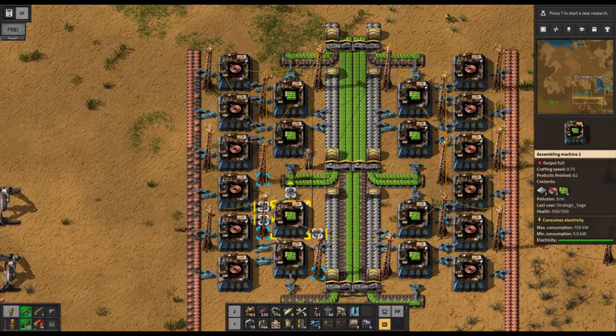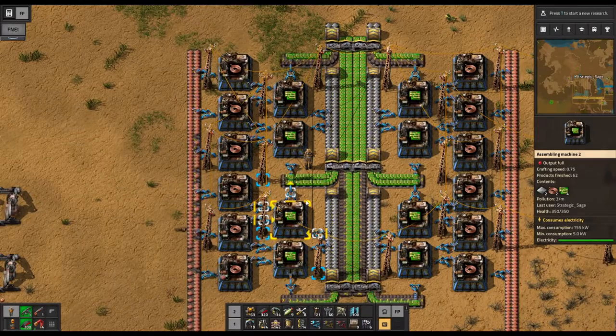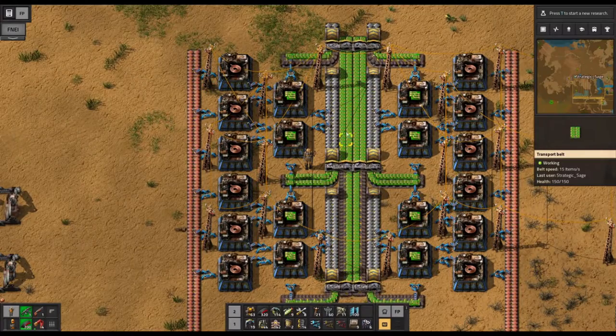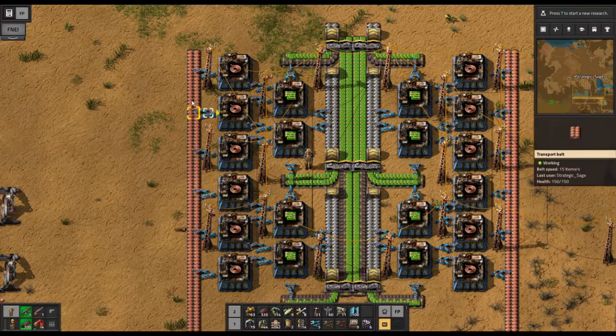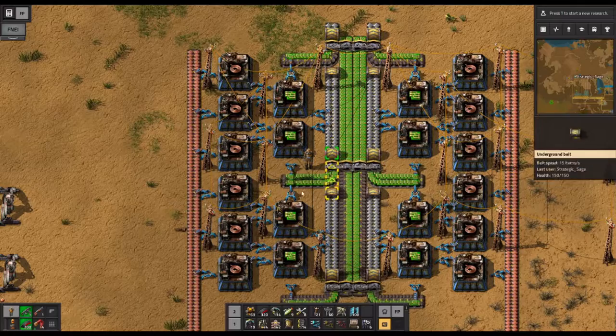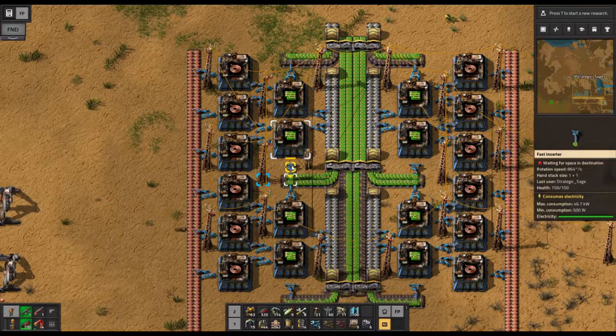Not everyone takes that approach, though. This is a build from DeGray, who takes the iron and copper off the bus. One of the things that allows is eventually extending it bigger to fill up two output belts of green circuits, because you could simply flood more copper through the outside lanes. You've got the iron coming in here with undergrounds, and they're unloading here — not using long-handed inserters. The fast inserters here are just merging them in the middle.